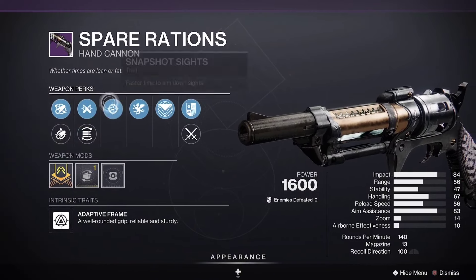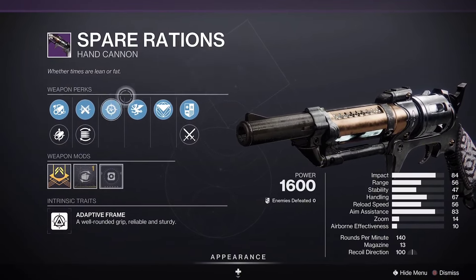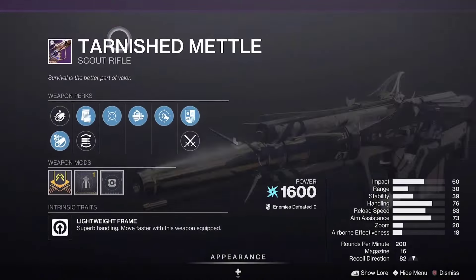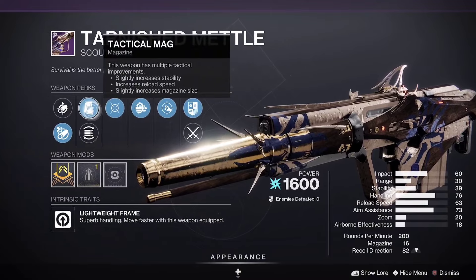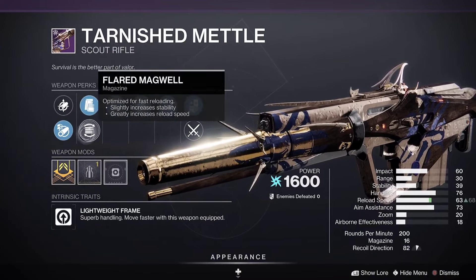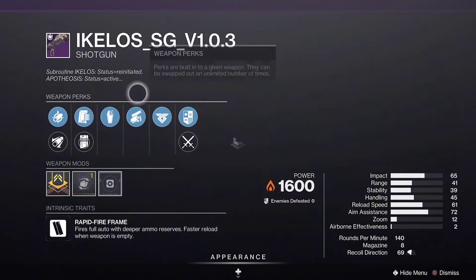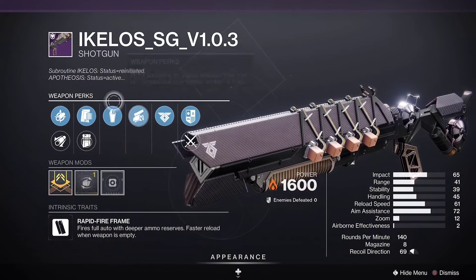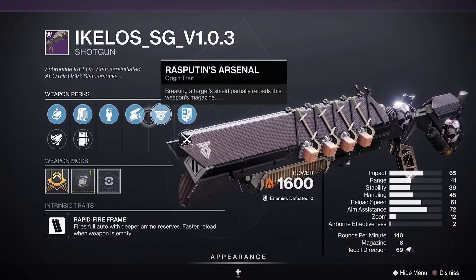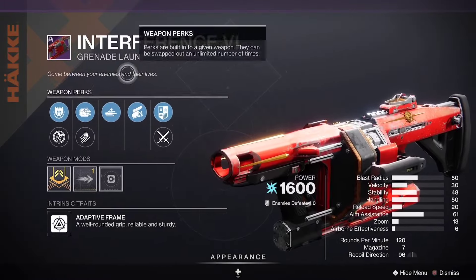Spare Rations is definitely a pick-up — Small Bore and Ricochet or Flared Magwell with Snapshot, that's definitely a decent PvP roll. Tarnished Metal with Moving Target and Multi-Kill Clip, attack mag, Airborne Effectiveness — not bad, not the greatest. Kello's Shotgun with Grave Robber and Swashbuckler, Small Bore, Handling masterwork — not a bad combo, I think they kind of go hand in hand depending on the weapon.